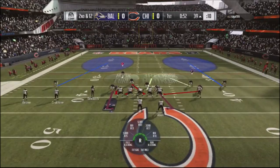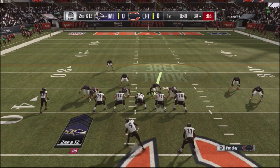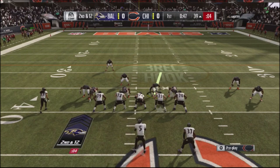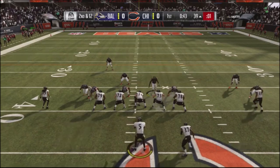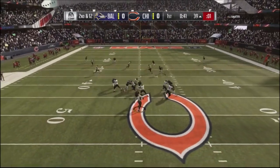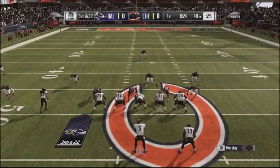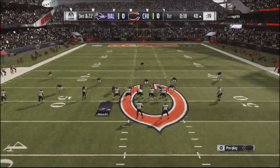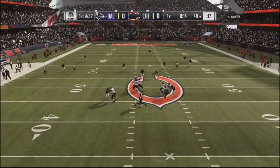I go in with one of my favorite blitzes — it gets pressure but has a lot of holes in coverage. If you use it too much you will get burned. Pressure off the edge by Floyd, I get a nice tackle. He no-huddles out of frustration and I go with all zones — a cover three shell underneath.